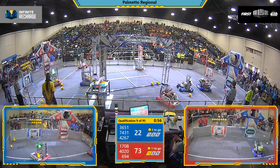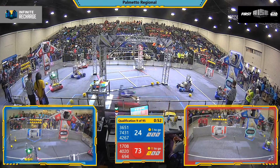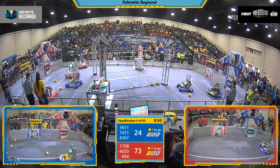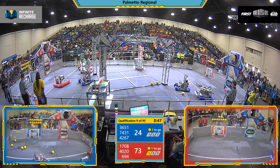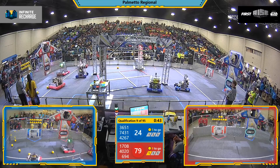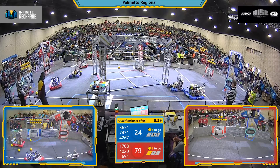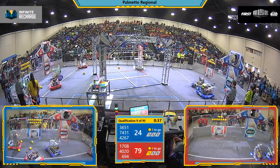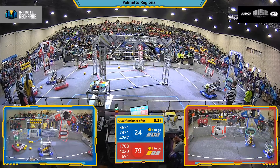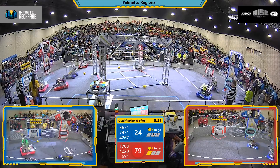Looks like 694 over there may be out of communication with their driving station. There we go. Red Alliance making quick work of those power cells. Red Alliance has level one unlocked — that means nine power cells in already. They need 20 to unlock level two; they need nine more for the Red Alliance.